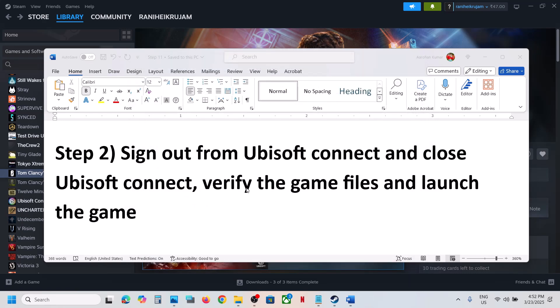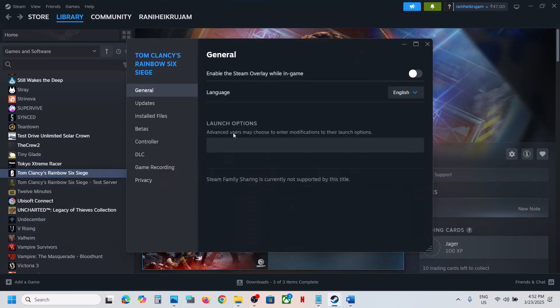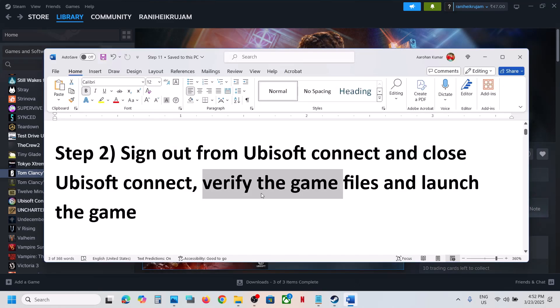Close Ubisoft Connect and then verify the game files in Steam. Right-click on the game, select Properties, go to the Install Files tab, and then click on Verify Integrity of Game Files. Once the verification is 100% complete, launch the game and check.